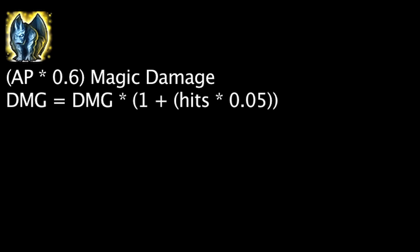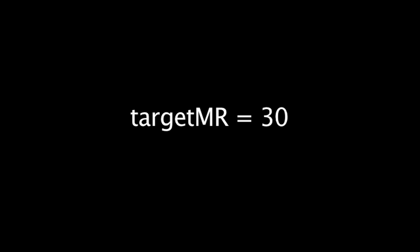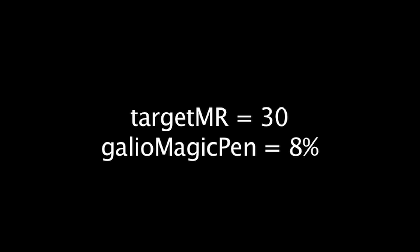Idol of Durand will deal bonus damage equal to his ability power times 0.6. It will deal 5% more damage for each auto attack he has been hit by while channeling, with a maximum of 40%. For the sake of these examples, we'll assume Galio can benefit from the 40% bonus of Idol of Durand. We'll also only take the first heal from Bulwark into account. We'll be testing the damage against a target with 30 magic resistance, and we'll assume Galio has 8% magic penetration from his masteries. Without further ado, let's test out a few items on Galio.